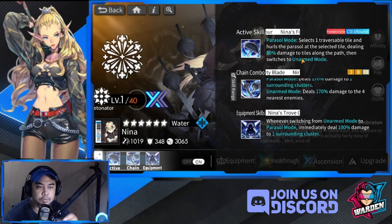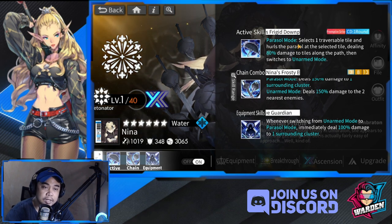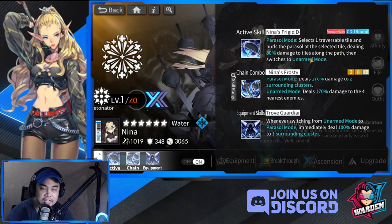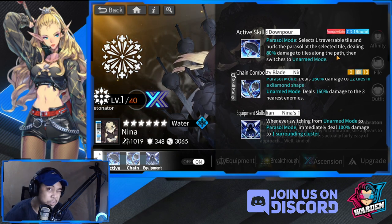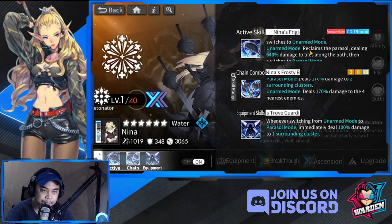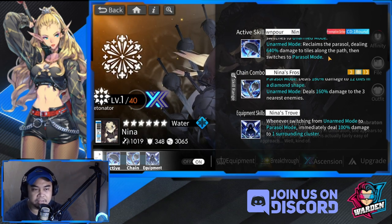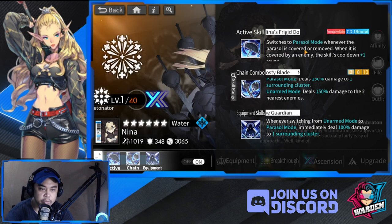Her active skill is interesting. In parasol mode, she selects one traversable tile, hurls the parasol on it dealing 80 damage to tiles along the path, then switches to unarmed mode. That's kind of small - but in unarmed mode, reclaiming the parasol deals 640 damage to tiles along the path, then switches back to parasol mode.